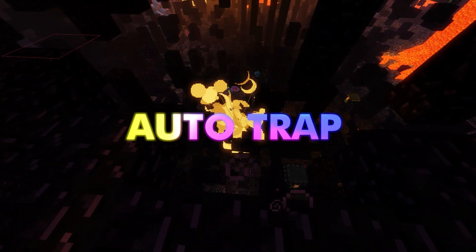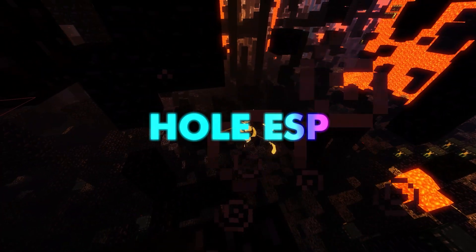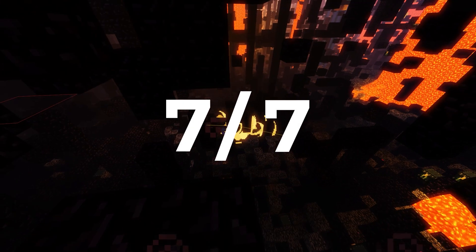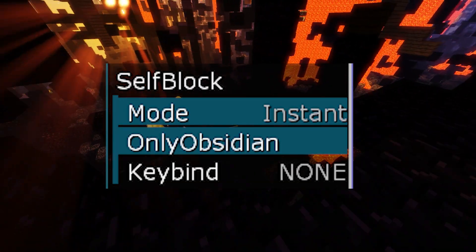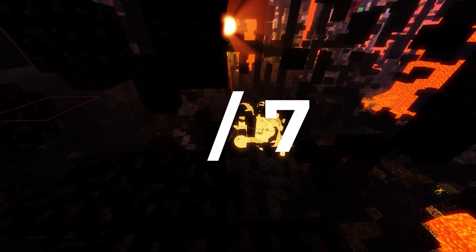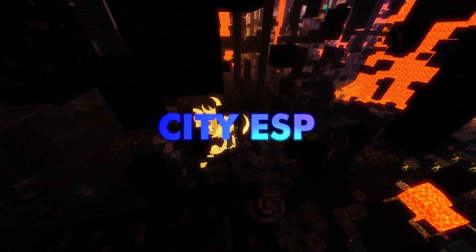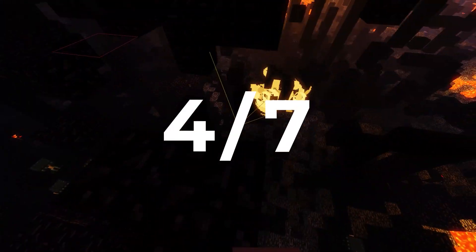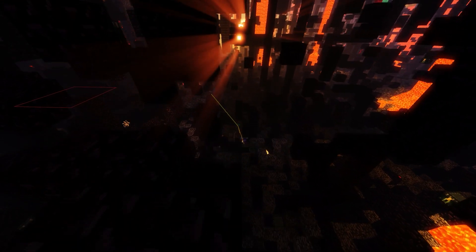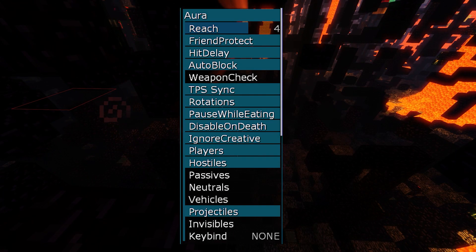Auto Trap: quite customisable and functions well — 6 out of 7. Hole ESP: the most customisable out of any client — 7 out of 7. Burrow: in Russia Hack this module is called Self-Block and is getting an update soon; right now it gets 3 out of 7 as it can be buggy. City ESP: works but is not customisable — 4 out of 7. Offhand: not a module as of now but is being added soon — 0 out of 7. Aura: pretty good but not as good as other clients — 4 out of 7.